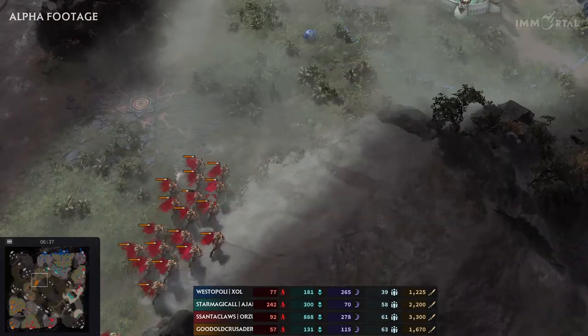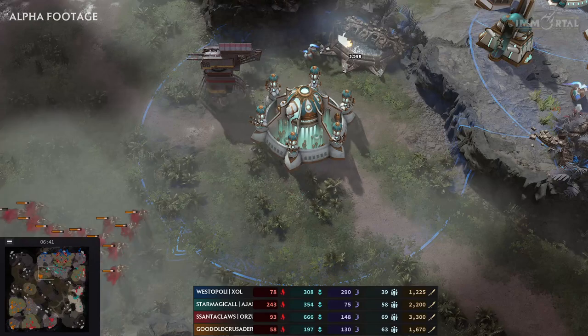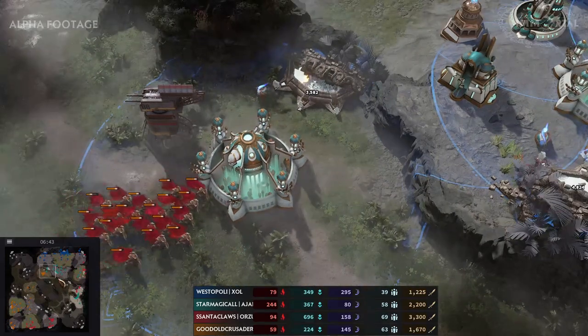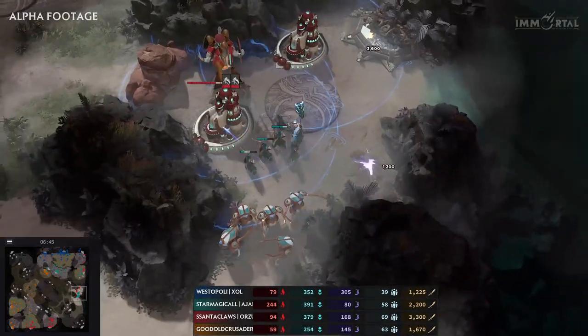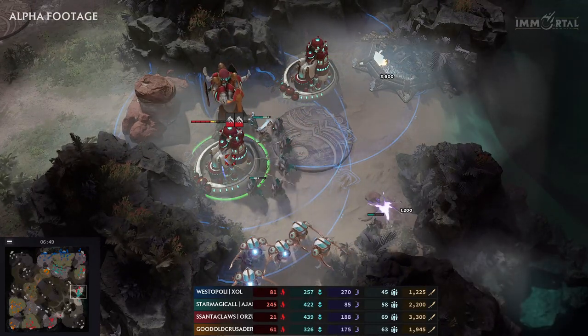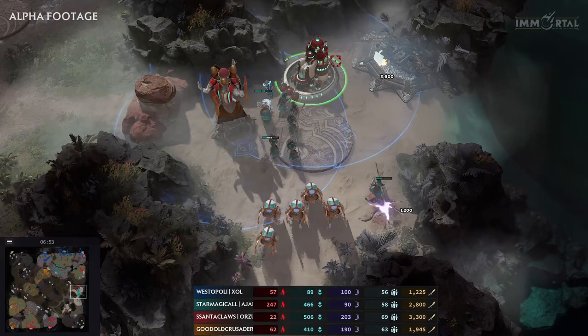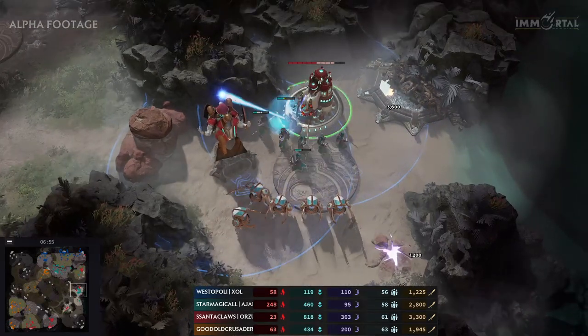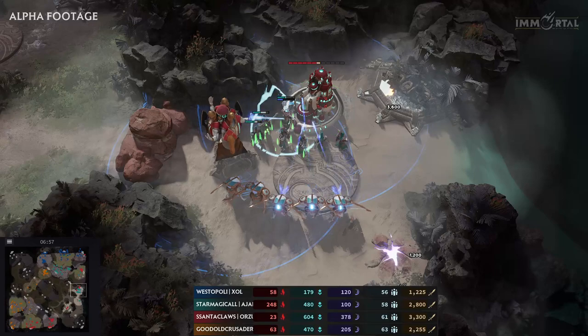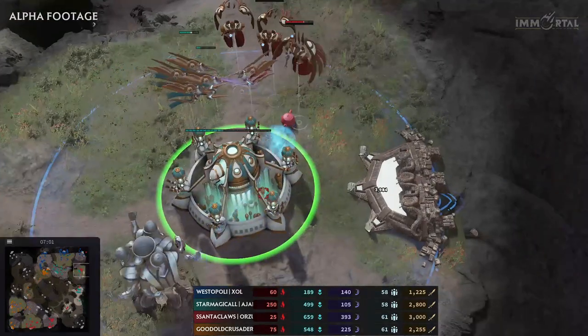On the other side, Crusader is finding an entrance, finding a way to do some counter damage as this base is up and running. But for how long? These mass hunters are coming in with nothing to defend them. Magical figures out where the proxies were, and killing these is so powerful — in this game the production buildings double as supply. So losing them means Santa Claus can't build any more units. The damage has pretty much been done.